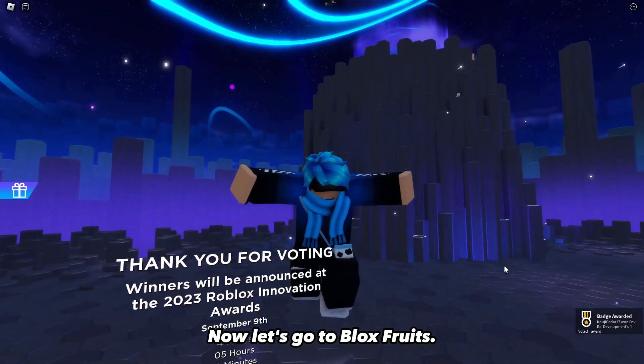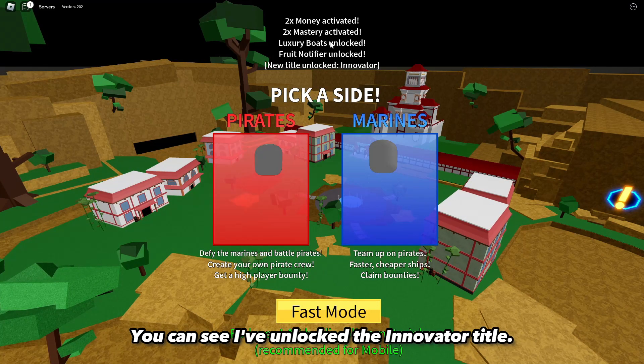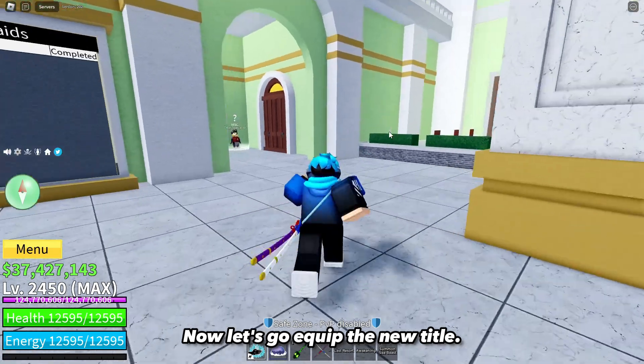Now let's go to Blox Fruits. You can see I have unlocked the Innovator title — even the chat says I have unlocked it. Now let's go equip the new title.